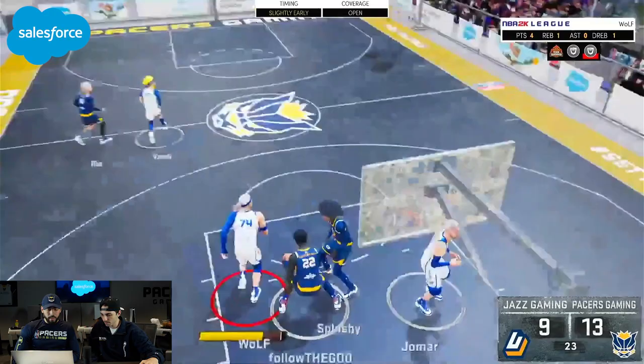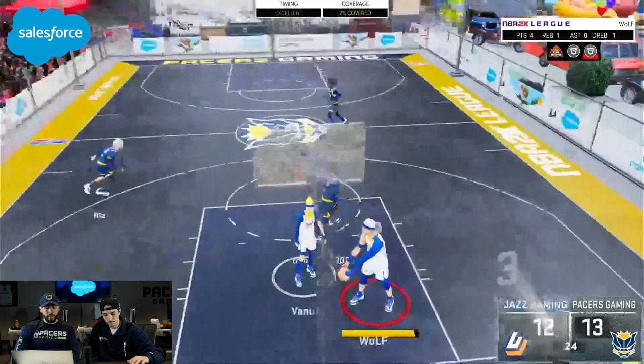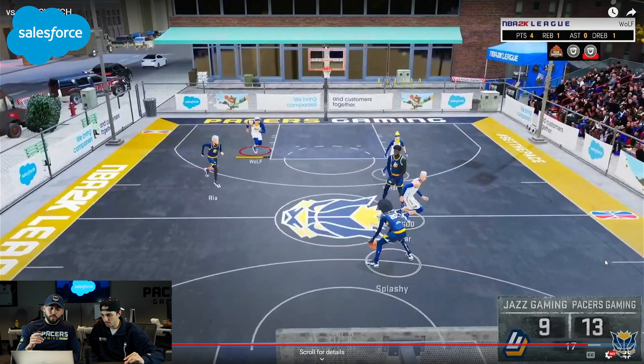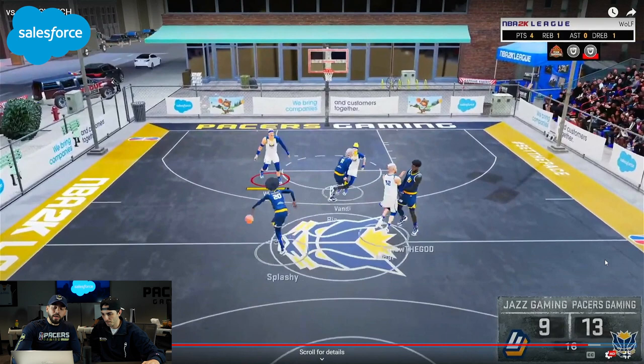A slip — bad defense by Ria, no pressure on the screen, and he just got open. Good ball movement. Now they run a double screen — one right, one left. The main thing here: I'm already shading right a little more. Vandy is a PG with zero defense and Wolf is a power forward with a lot of defense, so if a double screen comes, try to push the ball handler toward the side where the defender can actually play some defense.